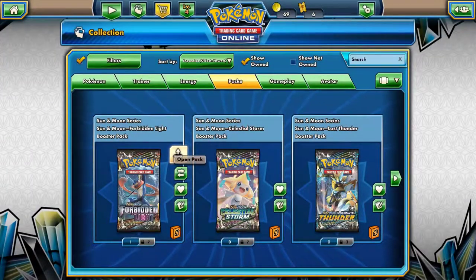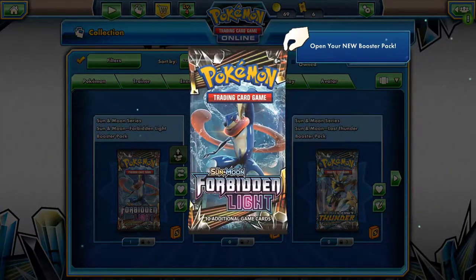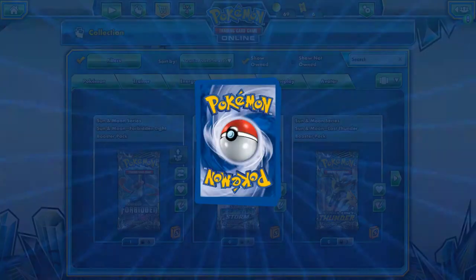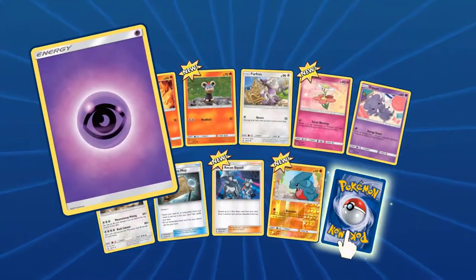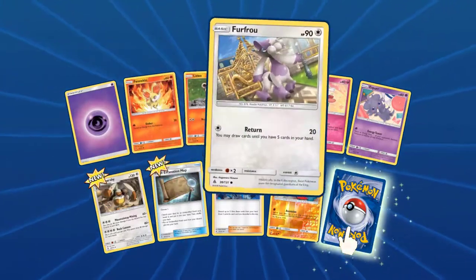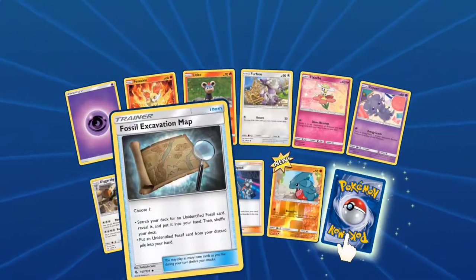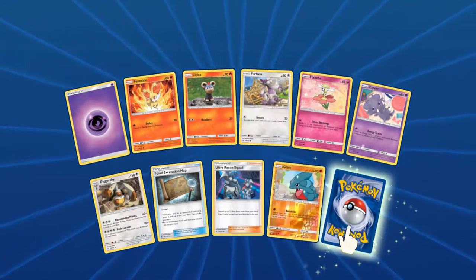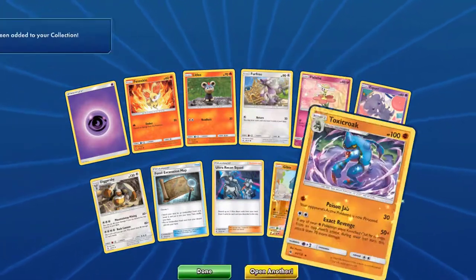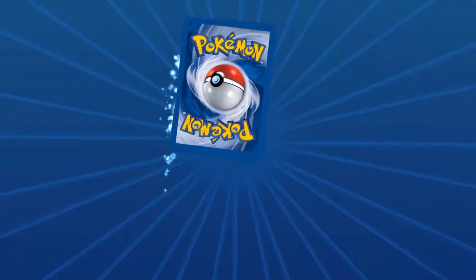We've got eight of the Forbidden Lights. First pack: Psychic Energy, Finnegan, Lit Leo, Perful, Le Baby, Esper, Diggersby, Fossil Excavation Map, Ultra Recon Squad, Giro. And finally our rare: Toxic Croak.